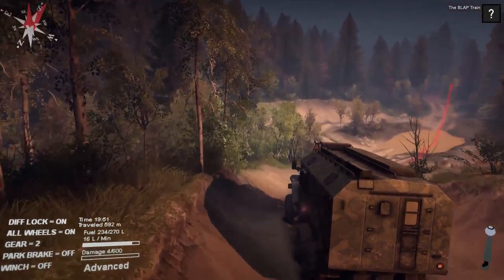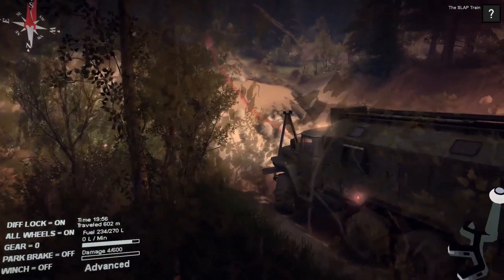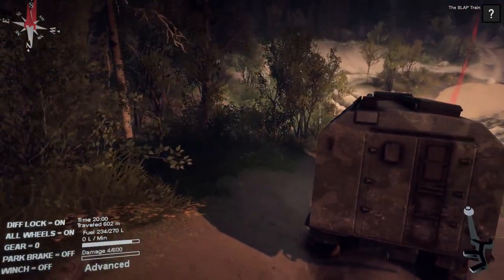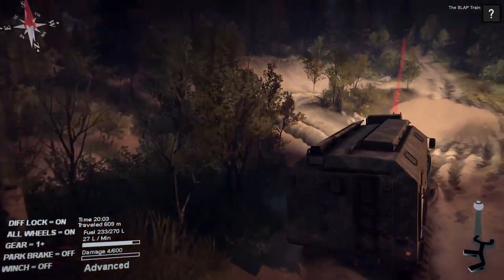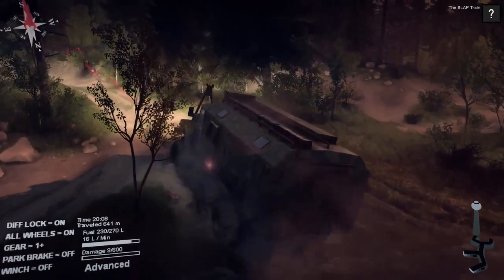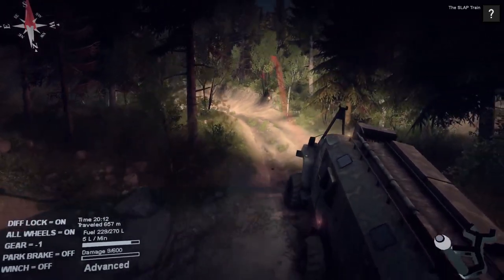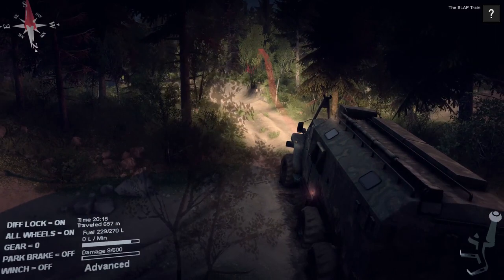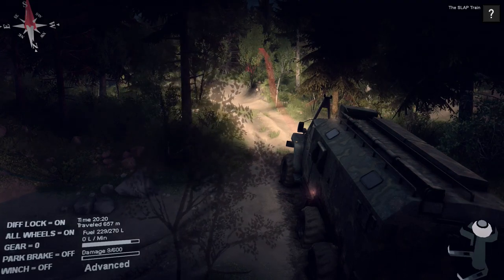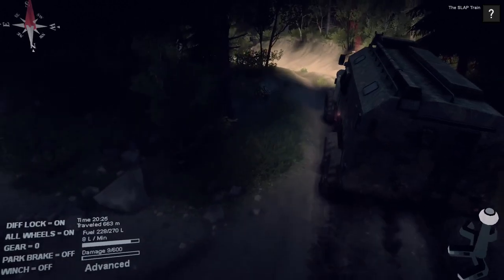I don't know what the hell this big thing is at the front of the truck - if you guys can enlighten me please let me know. I'm going to do my own research on off-roading and the modifications on these vehicles because it's very cool to see, especially coming from Forza and racing games for so long - all this stuff is very new and very interesting. So here's the gearbox - I initiate it by clicking in R3 and going down. Is that neutral? There we go. Now it's in - that's like a power gear. Let's go! I'm feeling good - we just put this thing into overdrive.